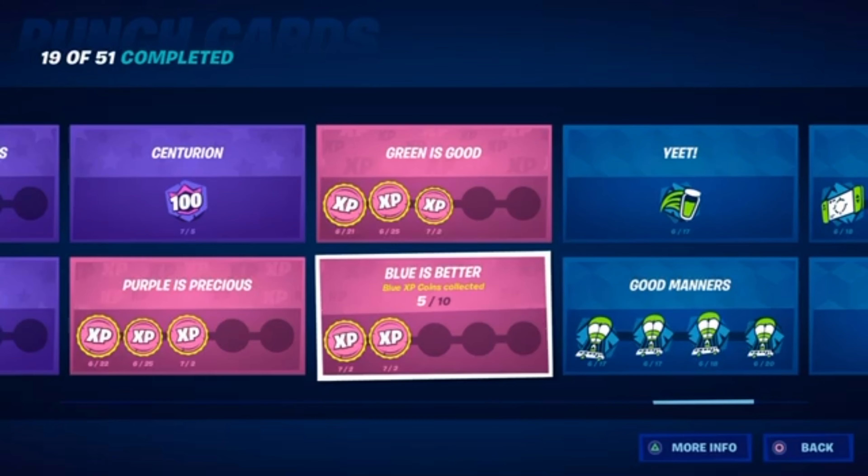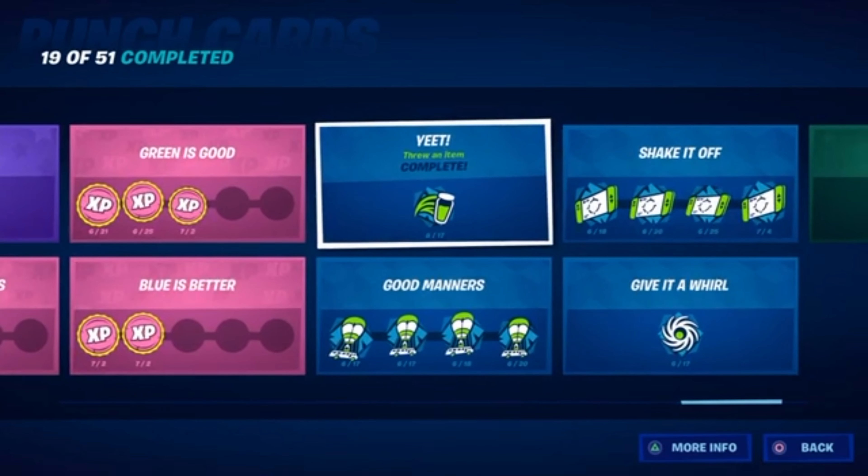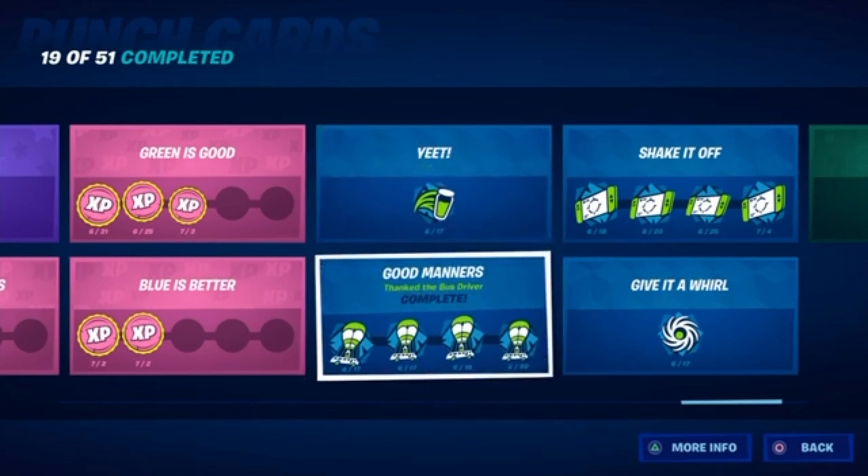I forgot to mention — this one is to just throw an item. You could throw a mini, a med kit, and I even think grenades work. Chug splashes work if you throw them at your teammates. This one is to just thank the bus driver — it's really easy. It's a habit of mine so I did this punch card without even realizing. If you just thank the bus driver every time you're in the battle bus, you should get this done — you only need to do it a hundred times.